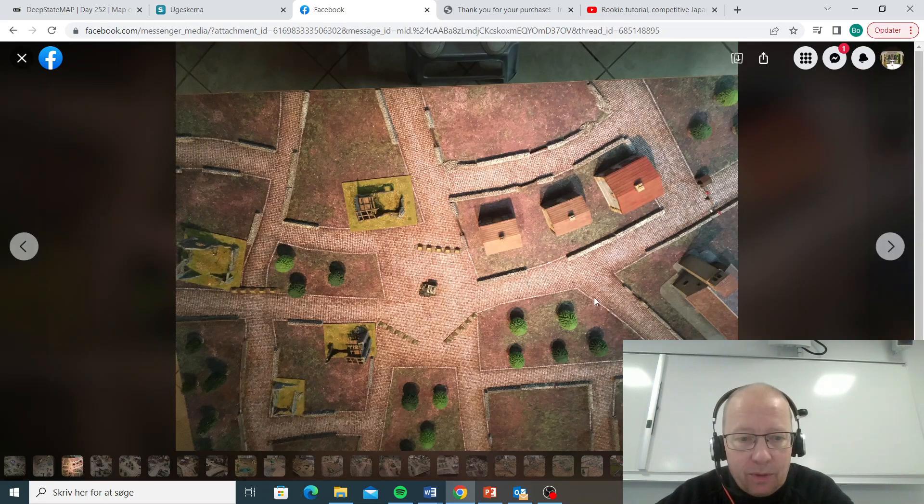Here we have another table — it's a city map. We have certain areas that are forests. We have rows of houses that are blocking line of sight. These two ruins are key if you get this side up here, I think.